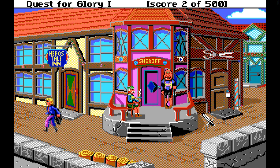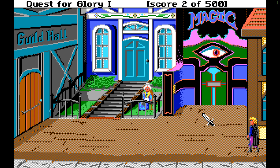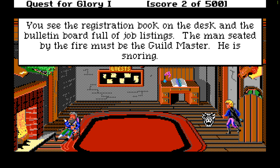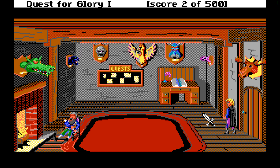Now we're going to do a little checking around. I believe on this side is the guild hall - this is important. There's other things here like the magic shop. Notice that eyeball following you everywhere you go - that's kind of cool. There's an old lady there, and she really has not much importance unless you're a thief, because you can basically steal stuff from her. This adventurer's guild hall reminds you of the one in your hometown - the traditional moose head and other stuffed monsters: Saurus, Troll, Griffin, Dragon, Cheetor, and the terrible Antwerp adorn the walls.